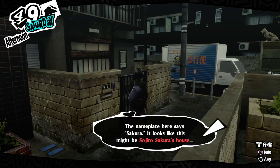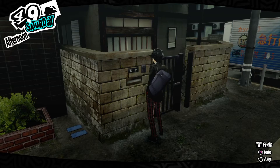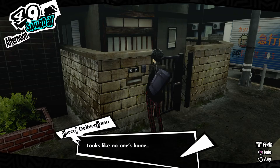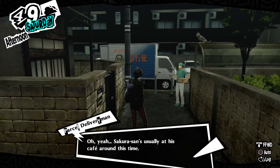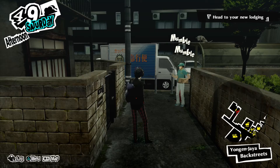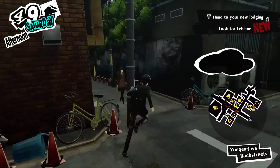Let's ring the doorbell. The nameplate here says Sakura — it looks like this might be Sokujiro Sakura's home. Let's ring the bell. Even after ringing the doorbell, it doesn't look like anyone will answer the door. Maybe he's gone out. Looks like no one's home. Sakura-san's usually at his cafe around this time — LeBlanc's in the back alley. So I should make my other deliveries first. So the delivery man has just told us that we need to go to the cafe. I've just shown you where it is, so this is where we need to go, down towards this alley here.